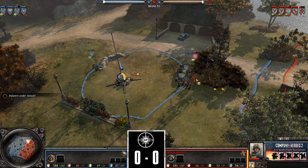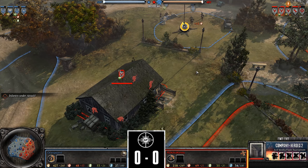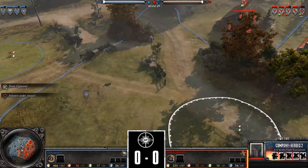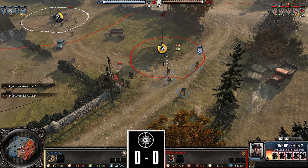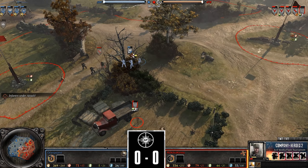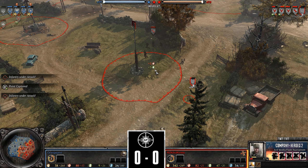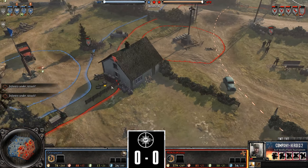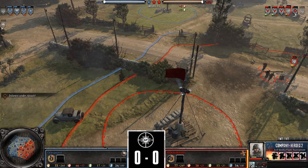Grenadiers will probably lose this fight by sheer firepower as the MG section hits the flank. Grenadiers trying to assist through the windows, but the building's defensive structure won't hold up. Pioneers behind cover trying to open fire on the British — nice positioning. Gets one model down excellently. Sniper once again under pressure from the infantry section, but a nice reposition by Kimbo allows it to hide behind the truck. A teller mine going down to anticipate the incoming armored car.